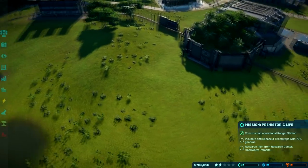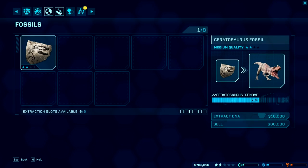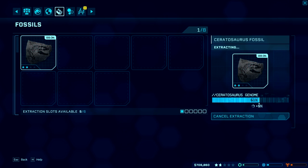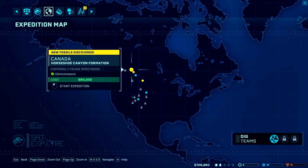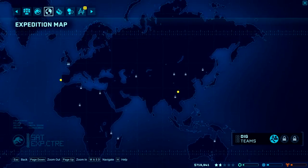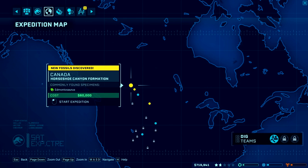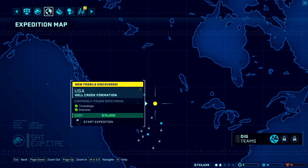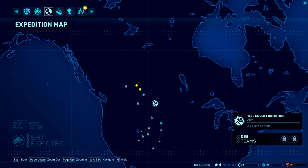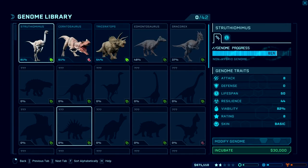So we incubated a triceratops, and now she wants a triceratops with a better genome, as well as some research. Let's extract that. We'll send out our expedition team to look for triceratops DNA — Triceratops, Dracorex, Ceratosaurus. I guess we have to send it out to one of the double sites if we can't just focus on triceratops, so hopefully they'll bring back the fossils we need. I don't know how to bring this genome screen up aside from going to the lab, so I kind of have to do that for now.